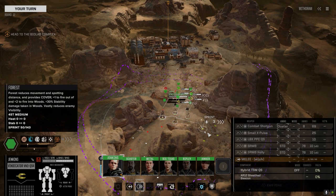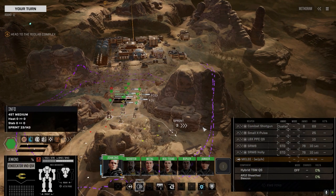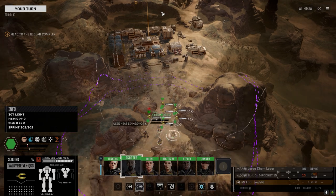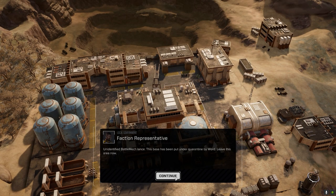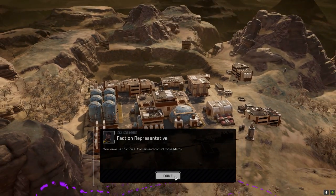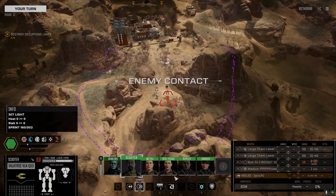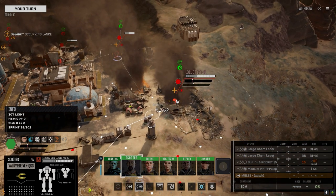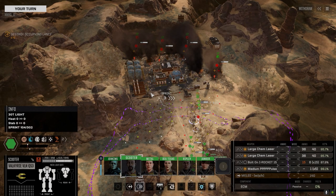Alright, here we are at the biocomplex. A couple things could happen: one, this could be occupied with turrets and mechs, or two, it could be ours and we get a drop here. We'll just move up and see what happens - moving the Vindicator in first. They've got four guys so they'll have turrets too - a Locust, Locust, Stinger, Spider... really?